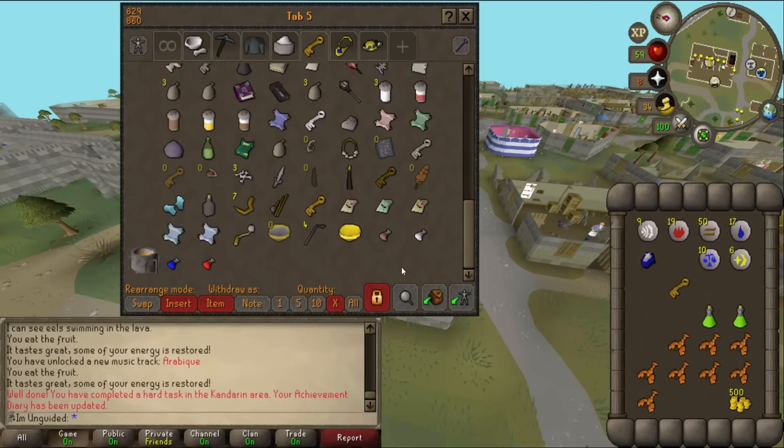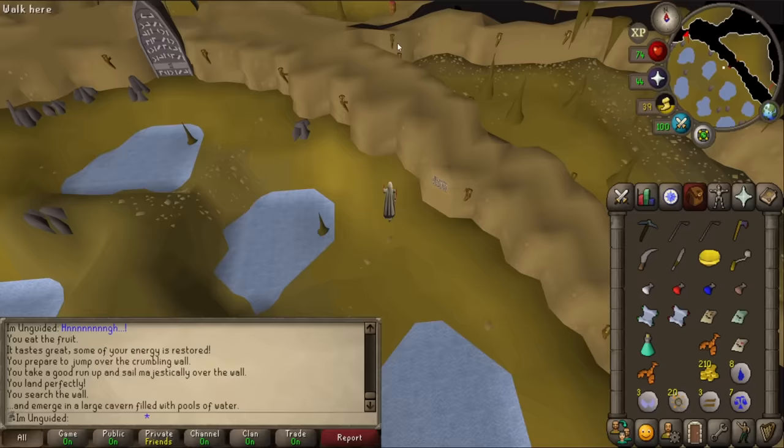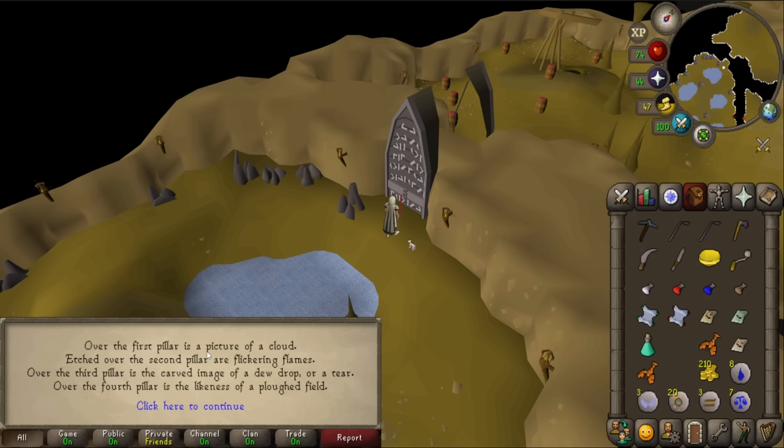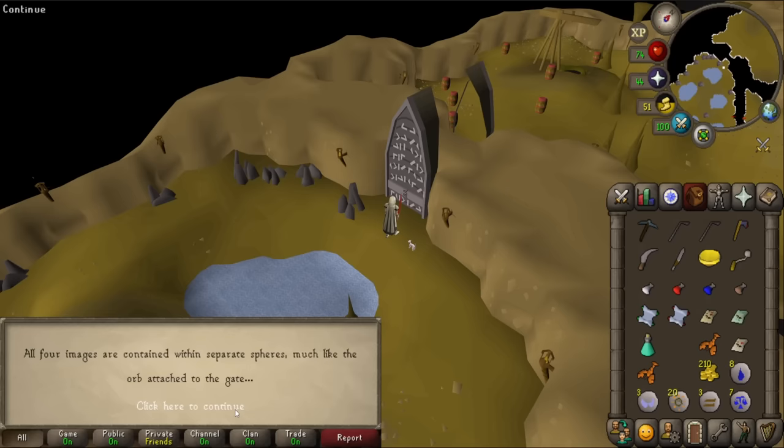We can now get through that gate. Let's head back to Karazi jungle. This is the time - this is what we came here for. According to the gate clue, the order is: first is air, second is fire, third is water, fourth is earth. That's actually the perfect order we've got in our inventory. Let's try and use the air orb on this.